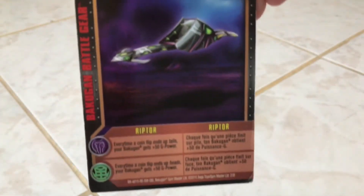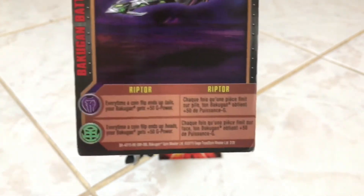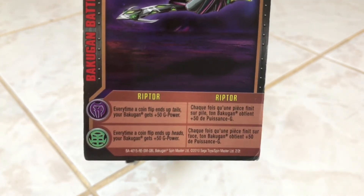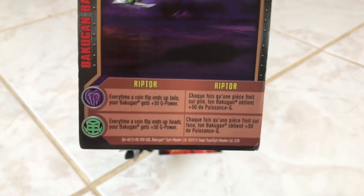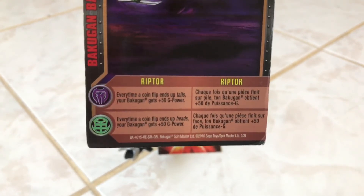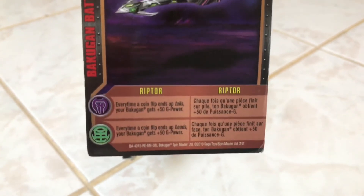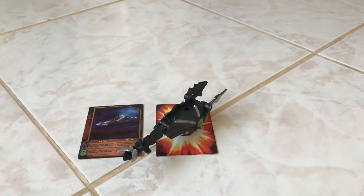For the reference card — it's called Riptor. For the Darkus rule, every time a coin flip ends up tails, your Bakugan gets 50 G-Power. For the Ventus rule, every time a coin flip ends up heads, your Bakugan gets 50 G-Power. It's the same concept as the Darkus one, but triggered by heads instead of tails. This reference card can be really useful especially if you're feeling lucky.